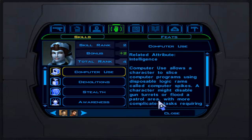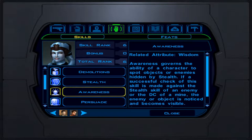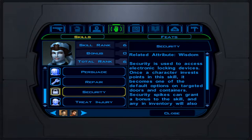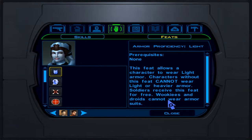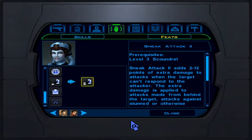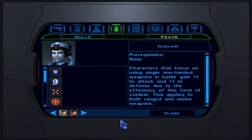For skills, she has computer use, demolition, stealth, some points in awareness — we'll skip persuade. She has repair and security as well. For feats, she has the blaster pistol focus — that's the weapon we're focusing on — and two ranks in sneak attack, which will automatically level up as she reaches level 20.